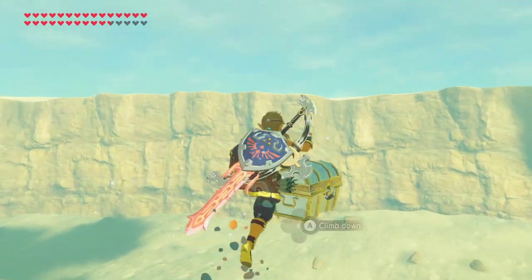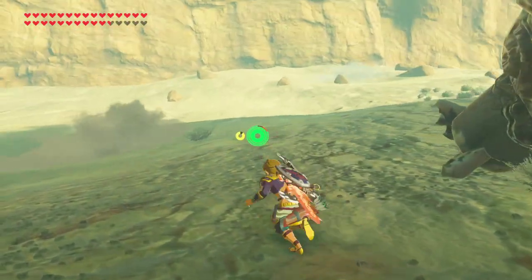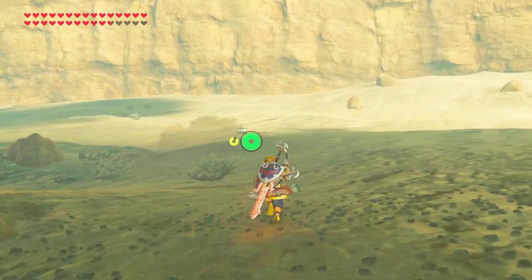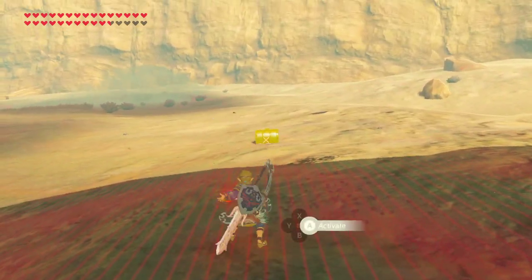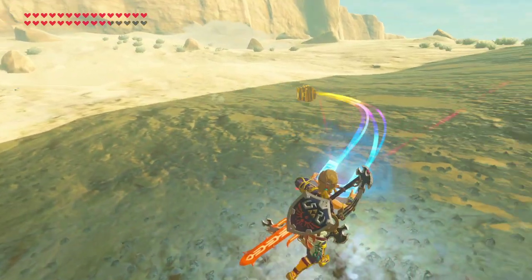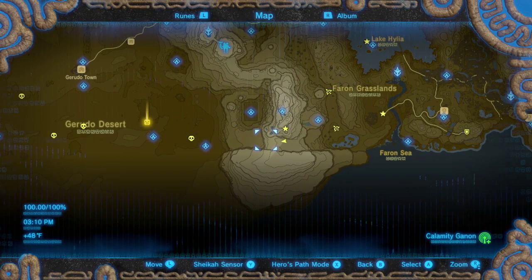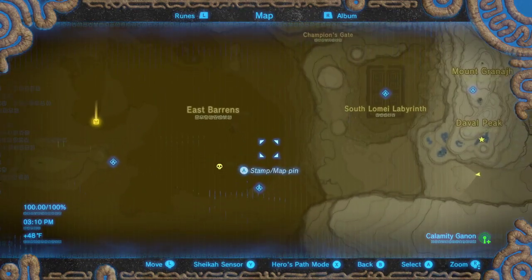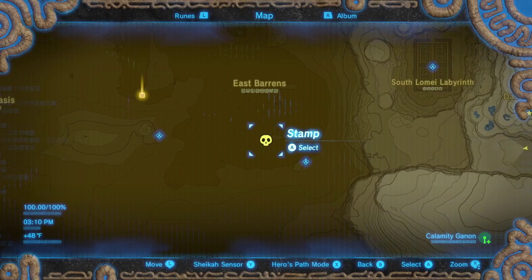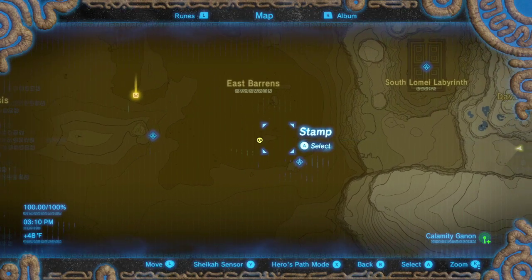Anyway, you just drop it down this cliff and stay within the radius of your chest so it doesn't despawn. Now we're just gonna push this all the way over here. I have a stamp here — if you have the DLC this is Molduking — but I've cleared him out already, so just watch out for Molduking.